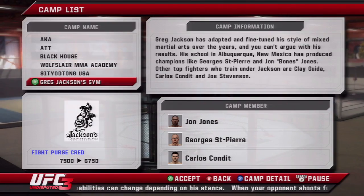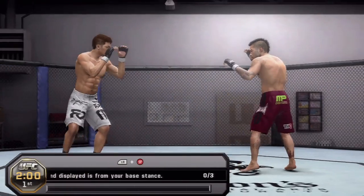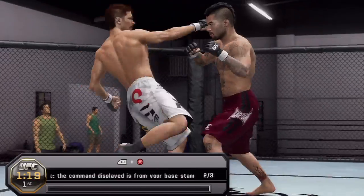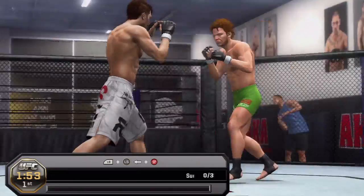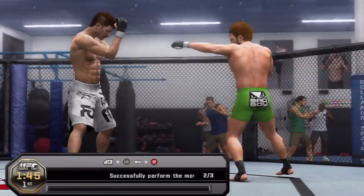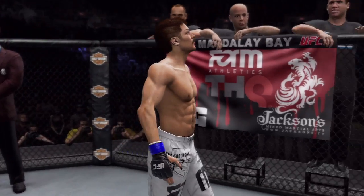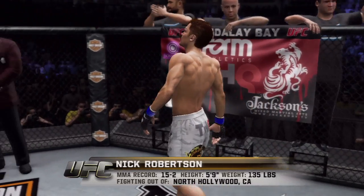In UFC 3, the camp feature is really something I think fans will enjoy. There are six real-world camps that you train at this year. You'll actually go to their gym and train in those locations with those fighters to pick up moves. The moves that you learn at each camp are unique to each camp, so it makes the camps a little bit more special. Midway through your career, you have the opportunity to actually join and become a member of that camp. You'll get the logo, and the trainer from that camp will actually become your trainer in career mode, so you'll have Greg Jackson in your corner — something that we haven't done in the past.